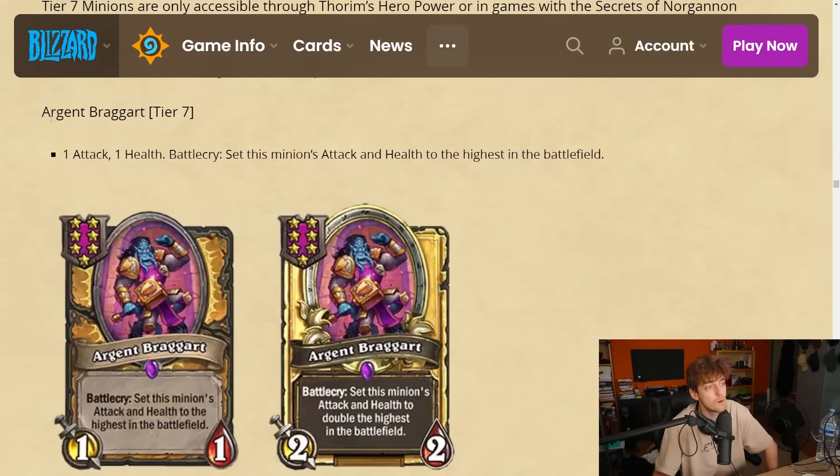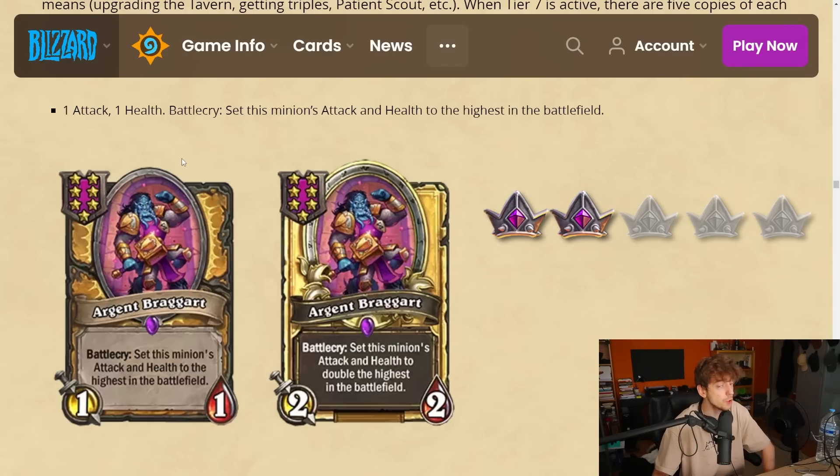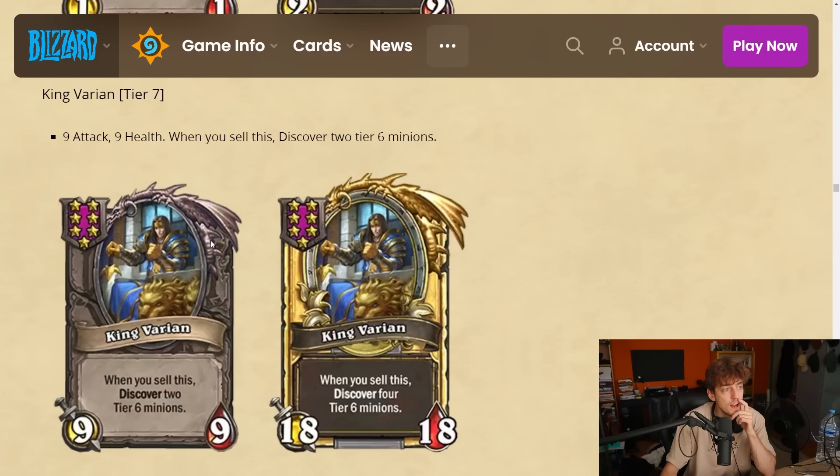Origin Brogard — 1-1. Battlecry: set all minions' attack and health to the highest in the battlefield. I don't think this one is really good. I'm gonna give it a 2. You already need an existing board — if you find this early you won't get much value. It's a good end-game unit if you need a filler spot, but how often do you need that? You already have better cards or really good synergy on your board. It stacks with Brand — still just a 2.